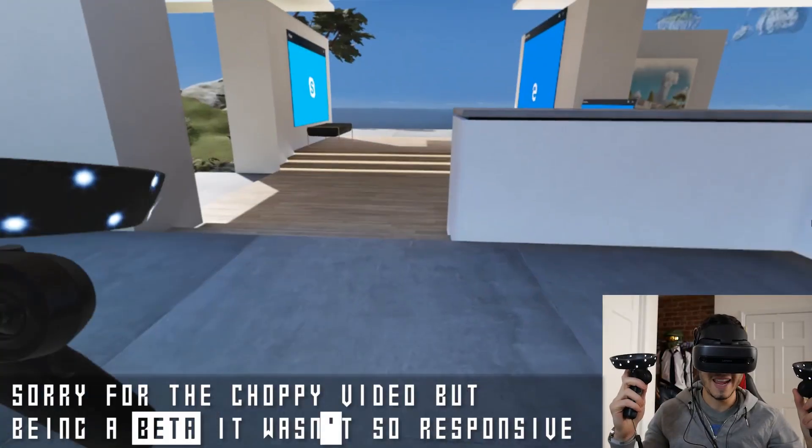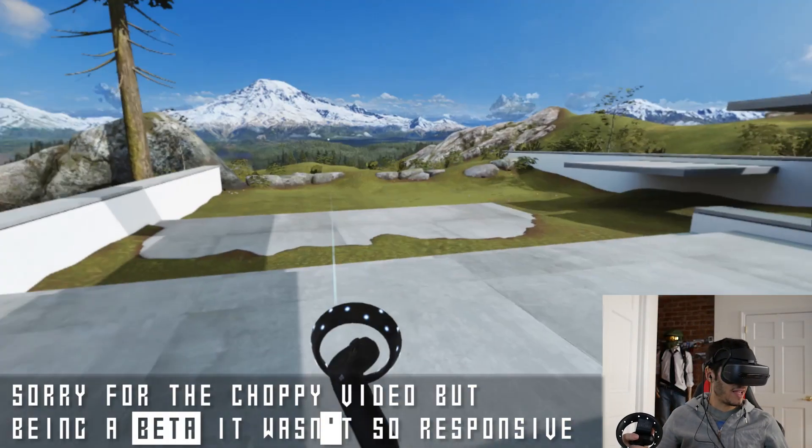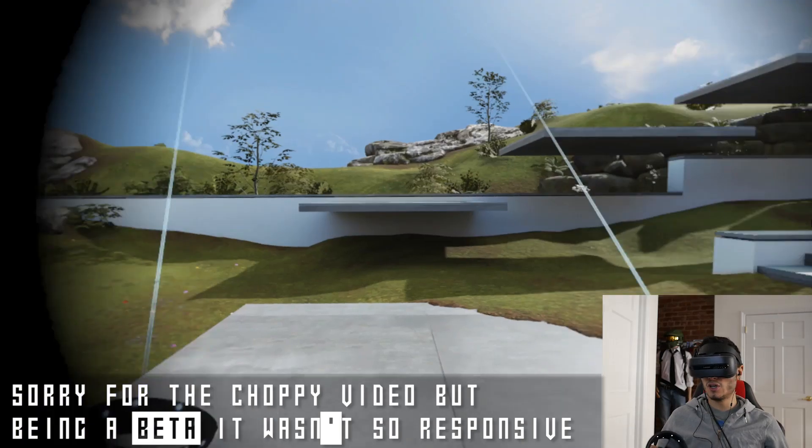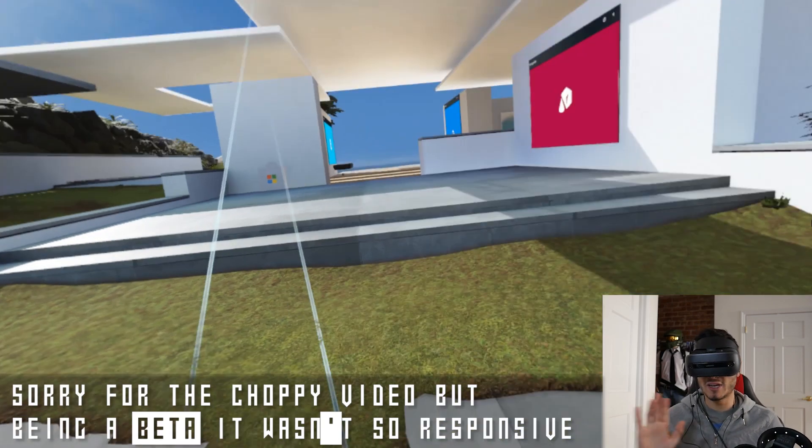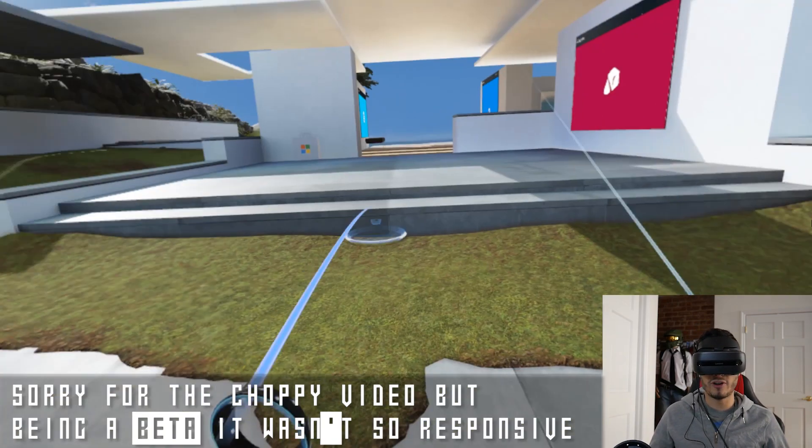So let's see everything together with the Lenovo Explorer now and let's just switch to the computer. Okay, here we are in the cliff house like always. When we start, we're going to be as always in the same cliff house. So nothing different right now.